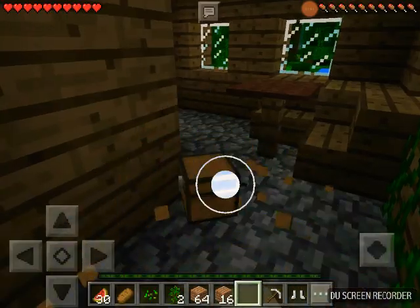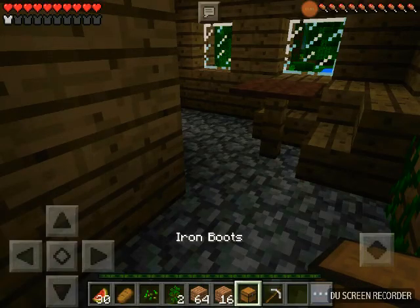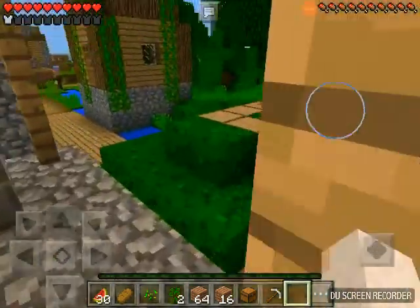Basically I got some bread, some golden horse armor, some iron boots, and a pickaxe. Let's put the iron boots on — I feel safer already, but not safe enough. I better get exploring that cave I was talking about.